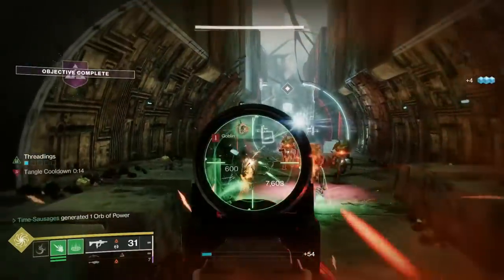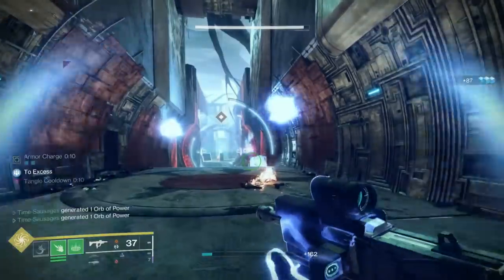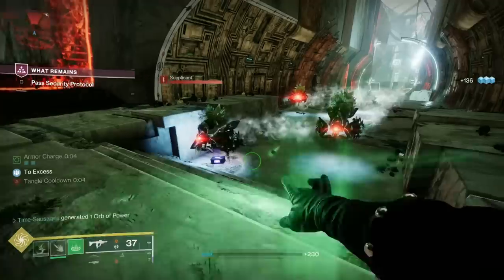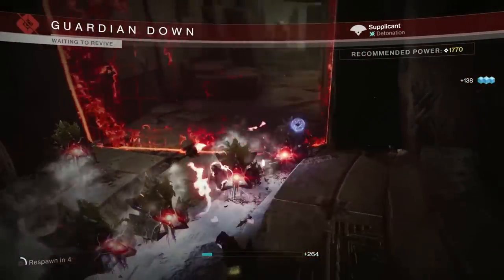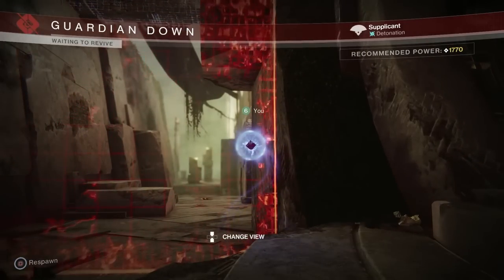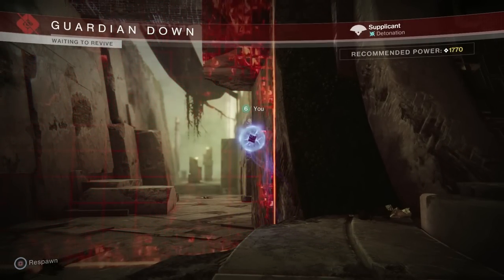The last syllable of Supplicants' name is very true - do you remember them from Spire of the Watcher? They're basically harpies who just pile at you and explode - the Vex version of the Cursed Thrall. They take a good bit of health and kill me quite regularly. There are parts of this where you have a darkness zone, which respawns you at the beginning of that section. Just be warned.